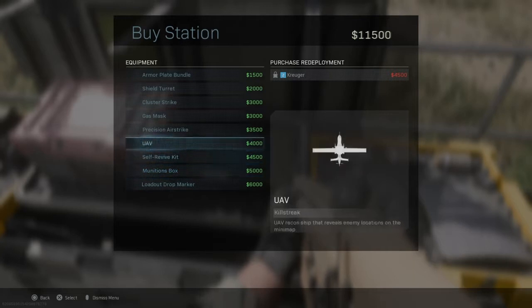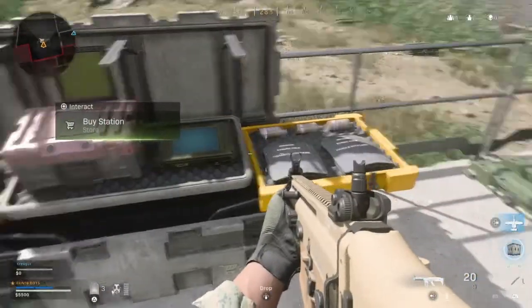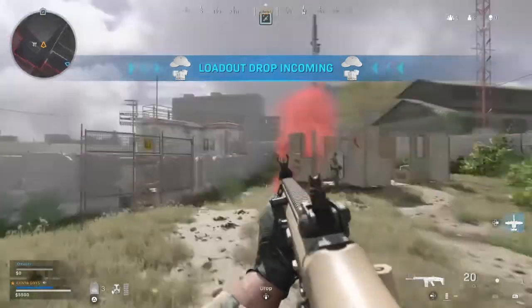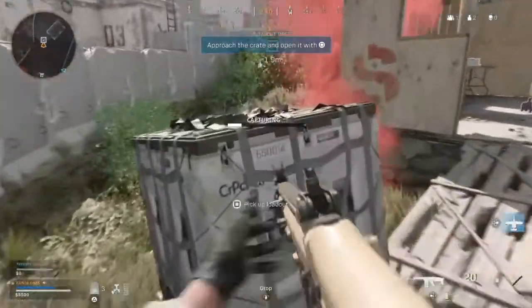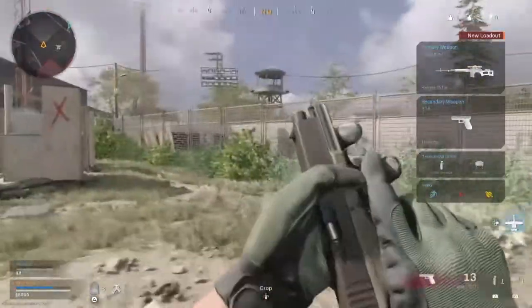That's pretty dope — purchase a loadout drop marker. Loadout drop marker, okay, down here. Nicely done. Now call in a loadout drop and stand clear of the smoke. That should drop it. I always thought Modern Warfare would have been close to use to play. The loadout drop is the only way to get perks and certain weapon attachments in Warzone Battle Royale. Well done.